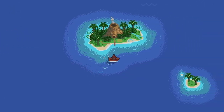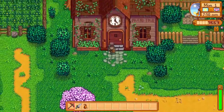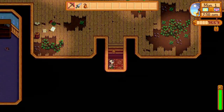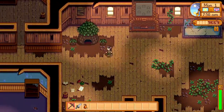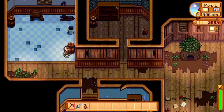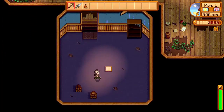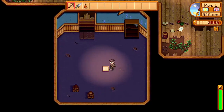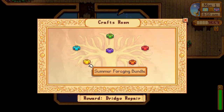So how do we get there? Well, there are actually a couple of things we need to do in order to unlock the new region. First, you're going to have to complete the community center's entire community bundles. Bundles are those donations that you give the Junimos inside of the community center, and completing all the bundles restores the community center back to brand new. There's a total of six rooms and 30 bundles to complete, and the bundle progress can be checked at any time by clicking on the golden scroll icon at the top of the menu.